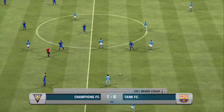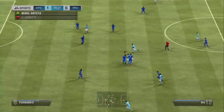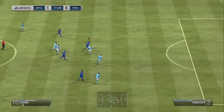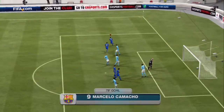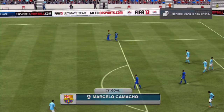Almost instantly after scoring we get another goal. We win the tackle, he gets closed down, and it goes up to Bruno Caesar who passes it off to Marcel. Marcel just smashes it with his right foot right across the face of the goalkeeper — no chance, great goal. I'll tell you, he's going to score a few. That's 7-1.